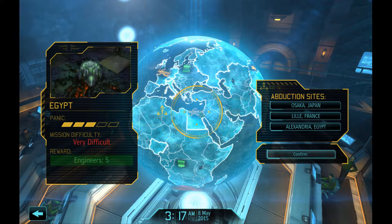Very difficult mission. Only three panic — we got a 60% panic on our hands here. That's manageable. Five engineers, that's the most important thing. And that's how we're going to Egypt. Let's go.